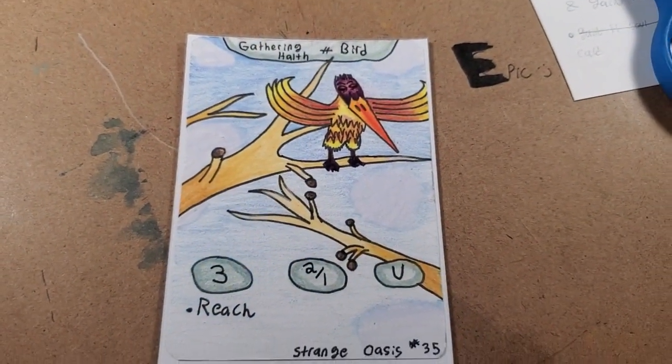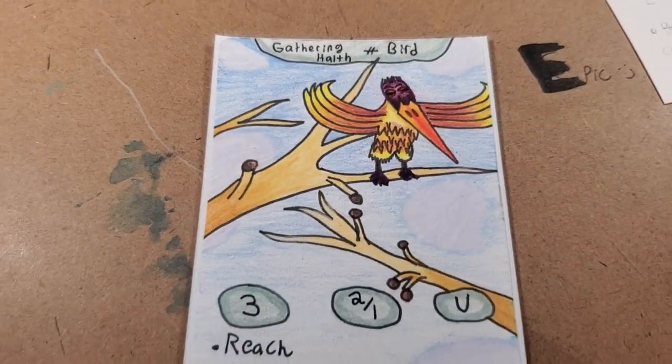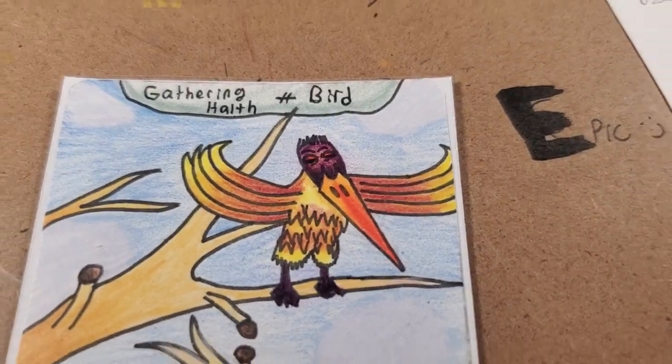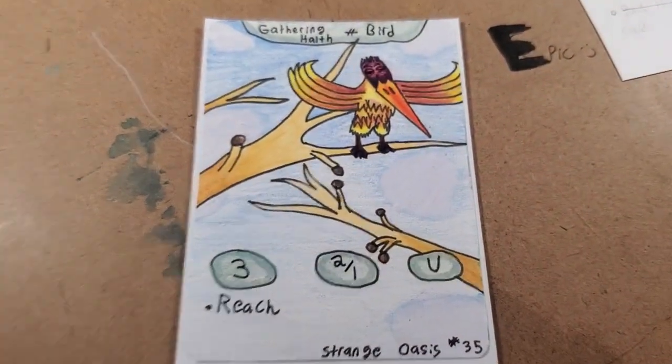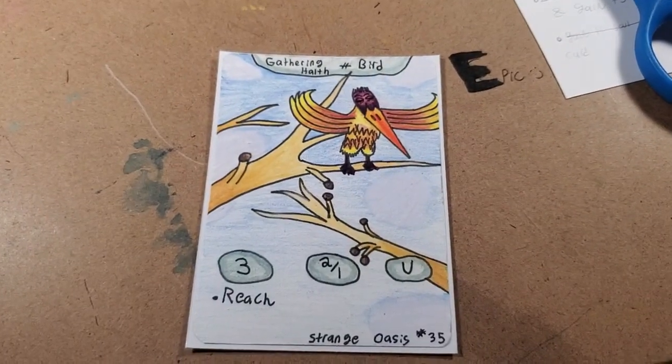Next is Gathering Health. This is kind of a bird card. It's in some branches. I decided to do the branches a yellow tone and its wings kind of a flame hue, so I think that's pretty cool. It's a 3-cost, 2-attack, 1-life, and its ability is Reach, which basically just means it can attack directly.